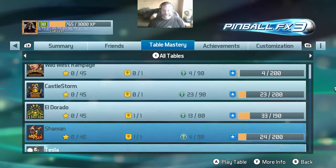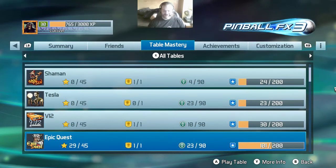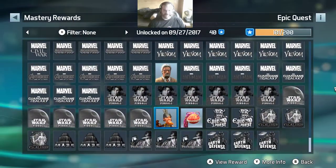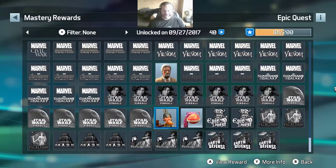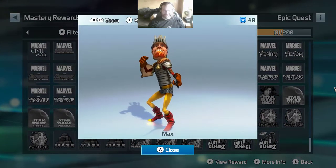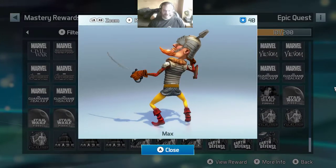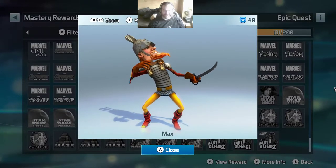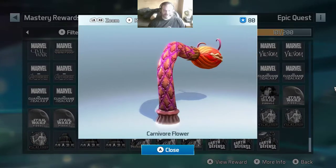The table mastery section — the more mastery points you get, the more mastery rewards you unlock. These are essentially cosmetic figures, like Max from Epic Quest and the carnivorous flower. They're really nothing more than a gimmick, to be honest.